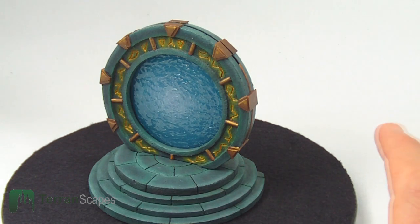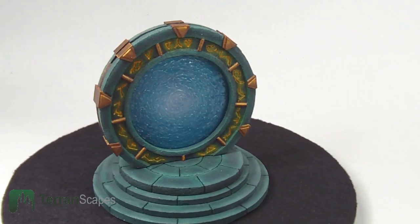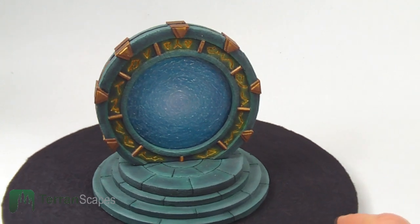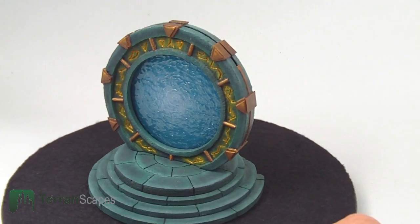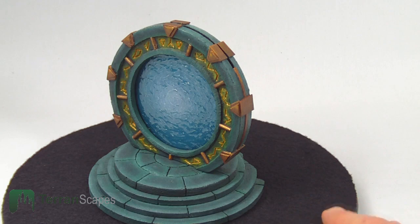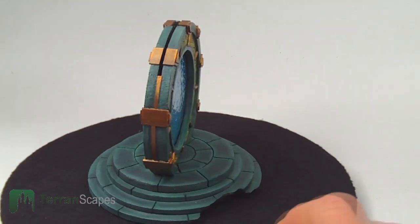So here you can see the Stargate portal. I decided to go for a very different stone color theme, partly to set it apart from the ruins and partly thinking that this is some kind of an ancient artifact that they discovered and built a shrine around it, or a big tower to protect it.